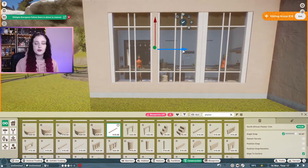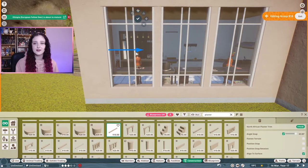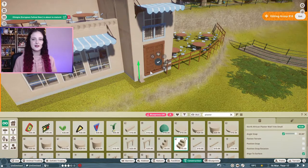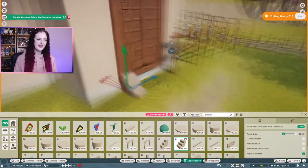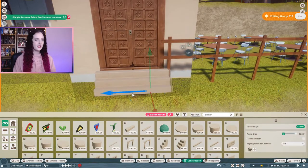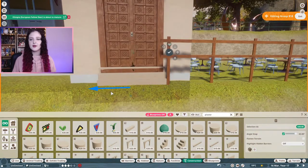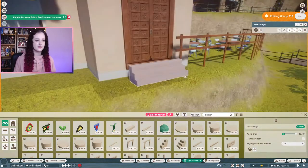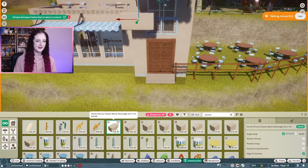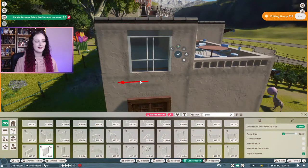I do try to keep the packs as limited as I can so the build is more accessible if you want to download it from my Steam Workshop. This is going to be the front of the building — what guests will see most as they walk around the habitat, and of course the thumbnail. I wanted the front door here too, and I created a little step up to it because I didn't want to block off the light blue strip at the bottom.